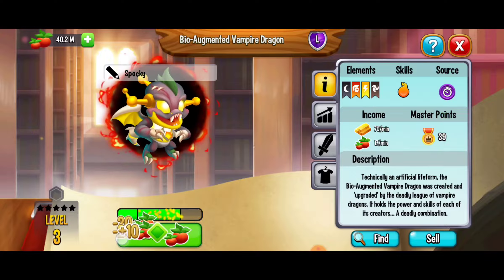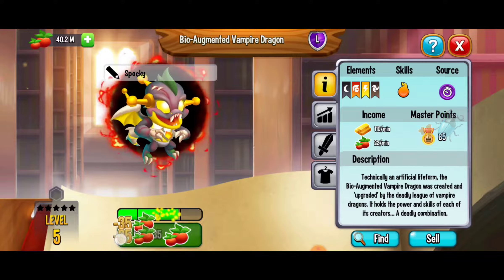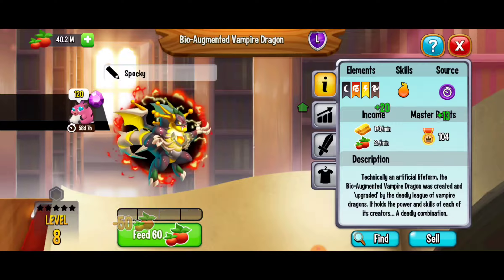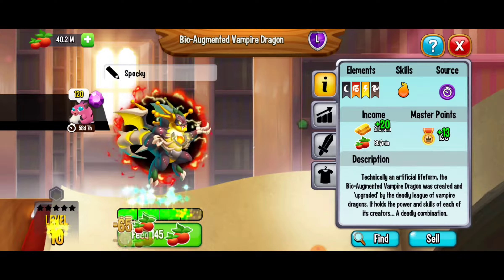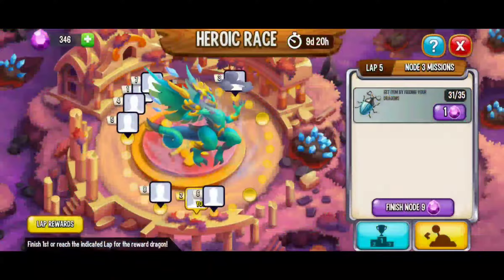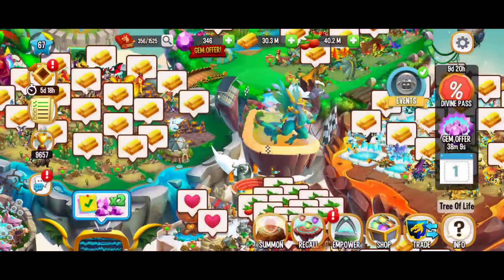Here we're starting this off. We've got one, two, three, four beetles right now. That makes five and I think we got five in total. Let's go check that out — if we go back to the heroic race we're at 31 out of 35. We need four more.